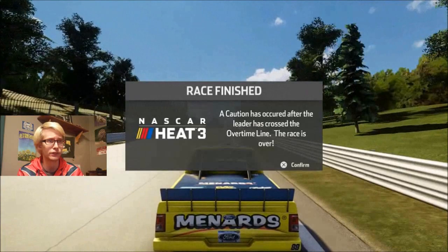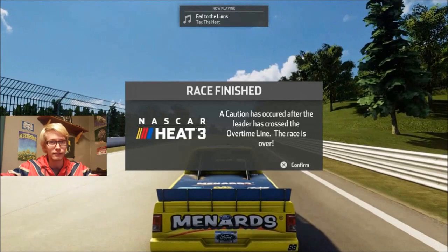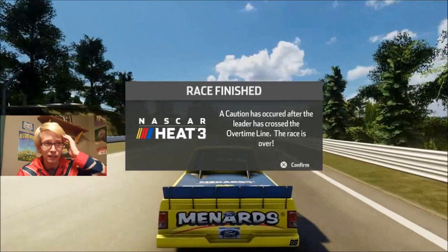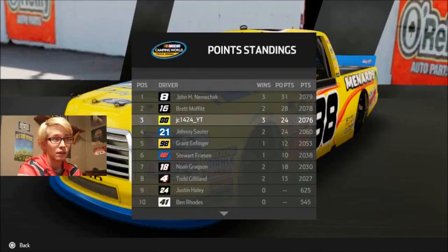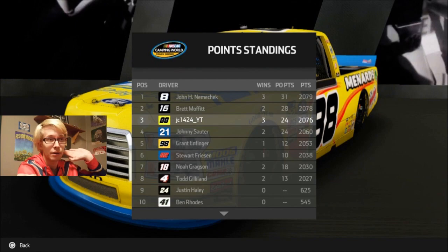A caution occurred after the leader crossed the line. Brett Moffitt was chasing me down — it was 1.2 seconds, then a few corners later it was 0.6 seconds. Then all of a sudden his intervals started dropping immensely, then the caution came out and the race ended. So we got our win. It could have been interesting — Brett Moffitt could have dove past me in the final corner, maybe. At least the caution came out and ended the race instead of giving us another restart. It didn't take it away from me like it happened at Texas. Because of our performance, we're now just three points behind Nemechek and two behind Brett Moffitt.